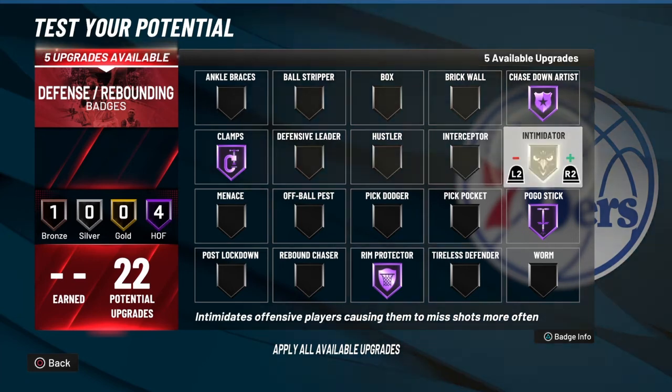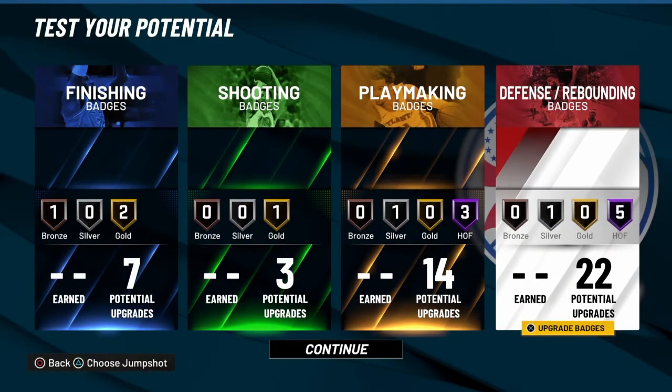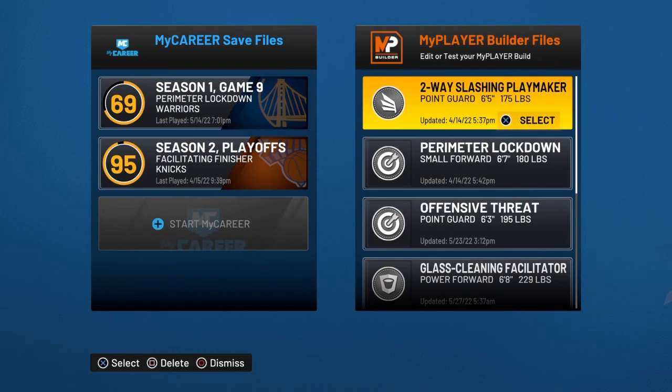I'm going Intimidator and Rebound Chaser for this build. So you're looking at this Draymond Green build with eight Hall of Fame badges — really special build. I might keep it myself. I hope you guys enjoyed the video; if you did, drop a like, subscribe, make sure your notifications are on so you don't miss an upload. As always, stay motivated, stay dedicated, always have that mumble mentality — I'll check you guys out in the next one, peace out!